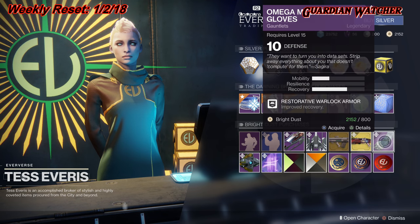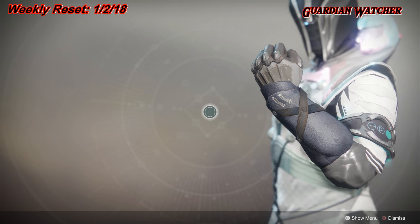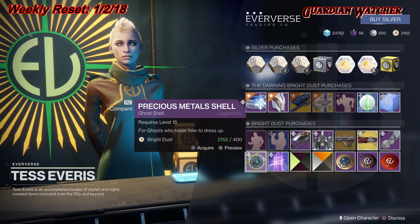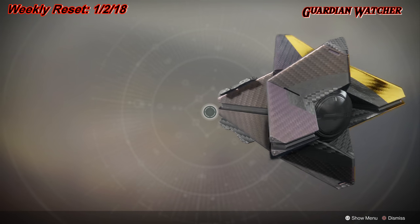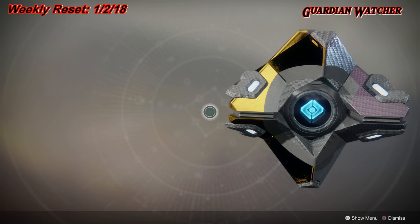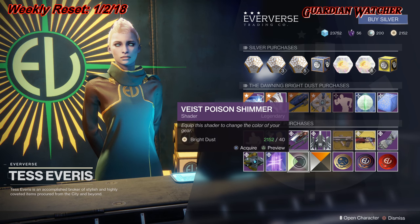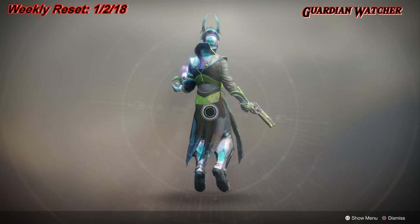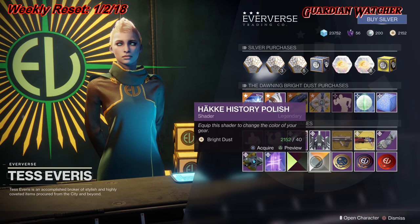Armor of the Week is the Omega Mechanos Gloves — this is what it looks like on a Warlock. We also have the Precious Metals Shell for your Ghost, which comes in Carbon Fiber and Gold — it's pretty interesting. And then we have Purple Beam effects for your Transmat effect. For Shaders, we have Vest Poison Shimmer, and this is pretty much what it looks like.